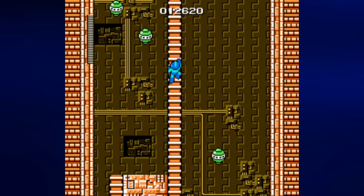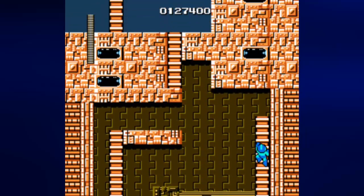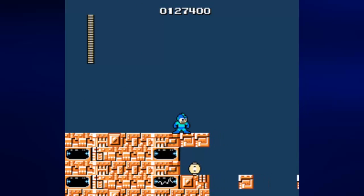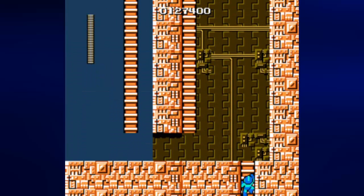These enemies, when they reach your level, will shoot at you. And now we have the introduction of a Mega Man series mainstay: the blocks. You have to time everything — time your movements so that you can land from one block to another successfully. Just carefully inching my way up here so I don't accidentally slide off the edge. You'll be doing a lot of climbing in the Elec Man stage.